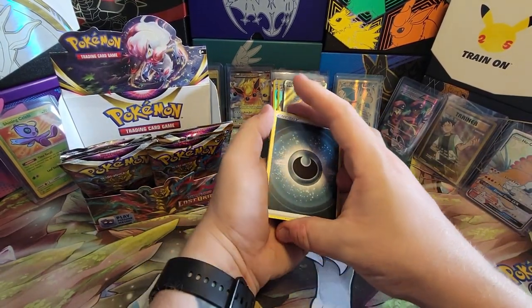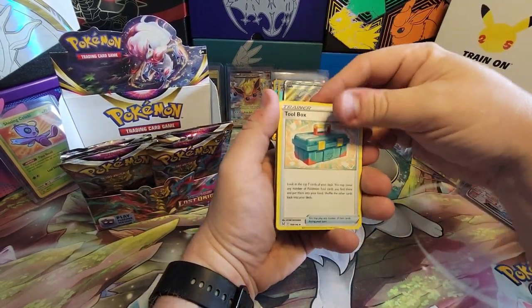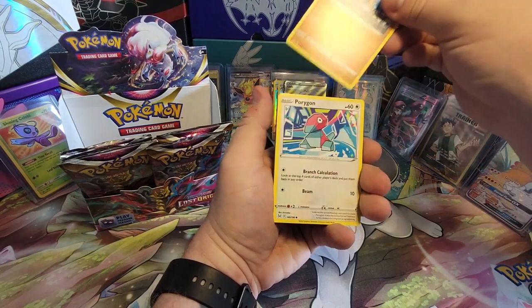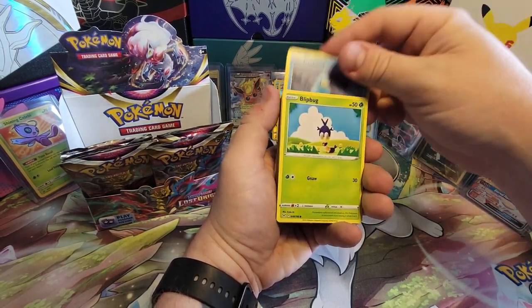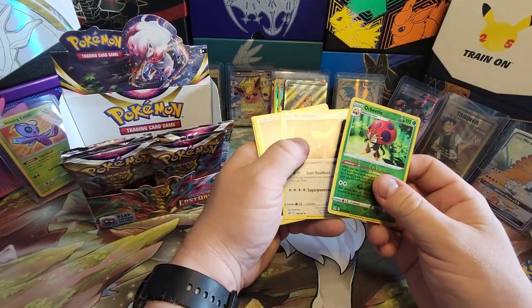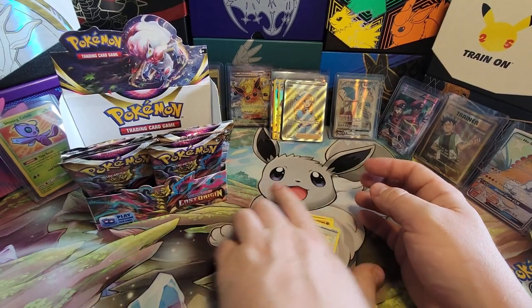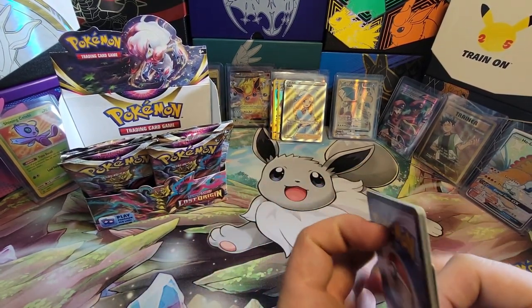Four from the back to the front. Something came up — Toolbox, Hariyama, Shellos, Binacle, Porygon, Ducklet, Blipbug, Orbeetle, and a Bouffalant. Bouffalant, Bobby.